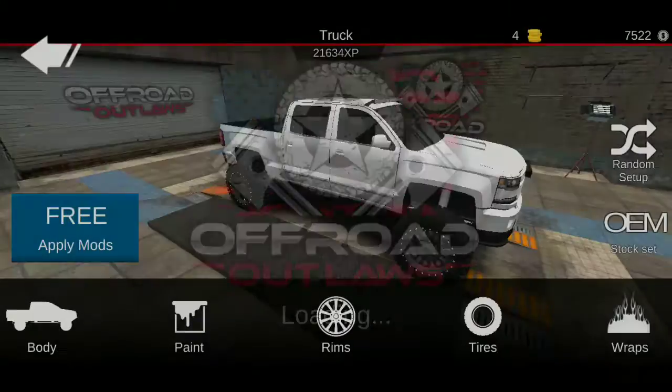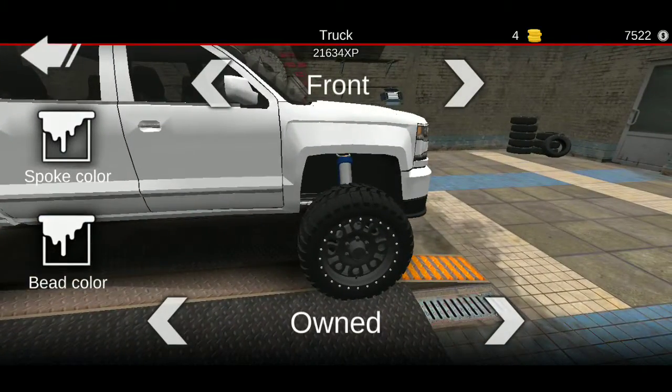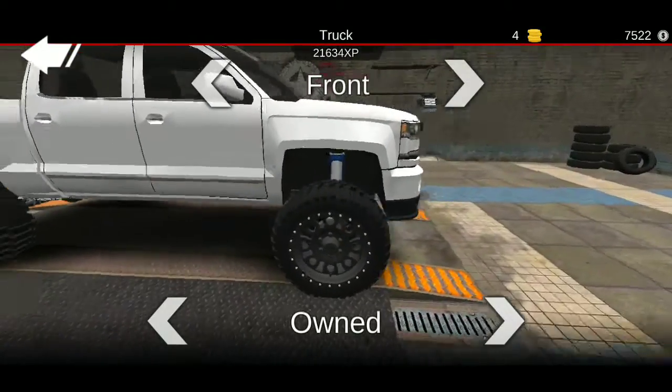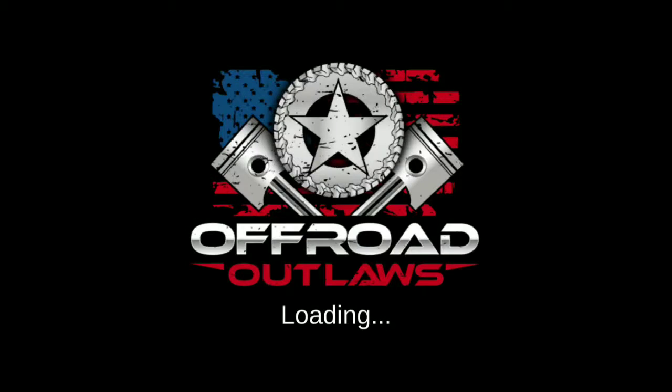The paint: the white one, the far left one. Rims: the second ones, all black. Tires: leave them. Wraps: none.